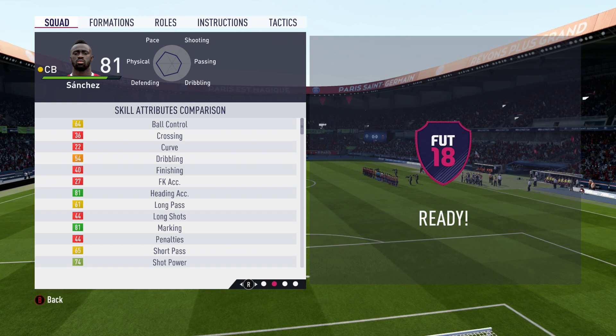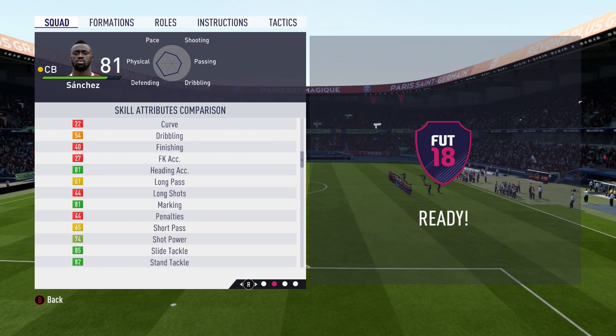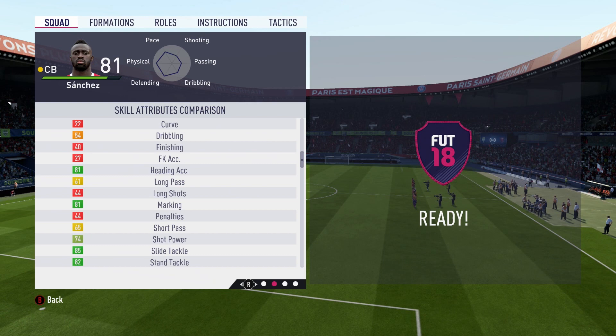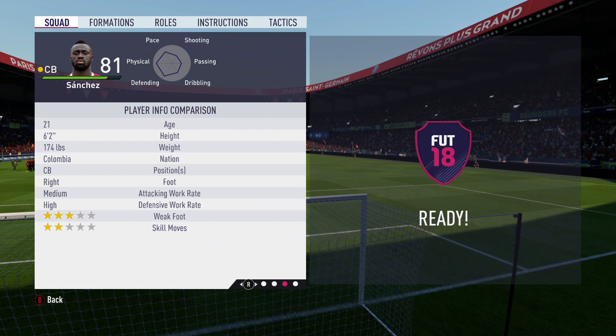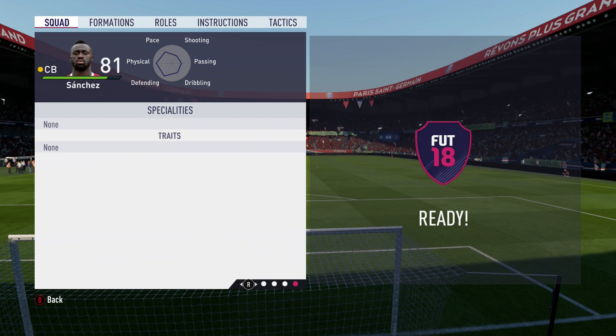Ball control isn't terrible, dribbling is okay as well. Heading accuracy is right up there, as well as his marking, and his shot power isn't actually too bad — so if you ever have the ball at his feet in the box, definitely hold down shoot, that would be your best bet for scoring a goal. His stand tackle and slide tackle are obviously very very high at 85 and 82. We also see medium-high work rates, which I love on a center back, three-star weak foot, two-star skill moves, six foot two, and no specialities or traits.